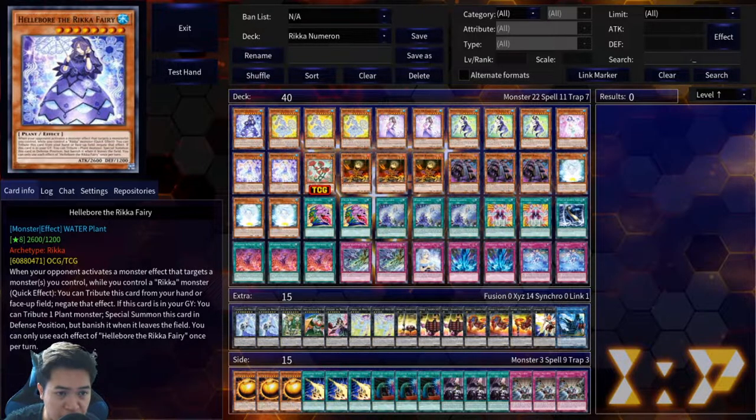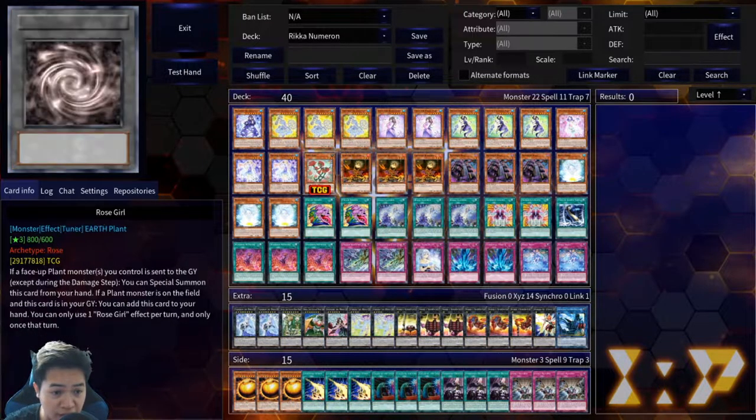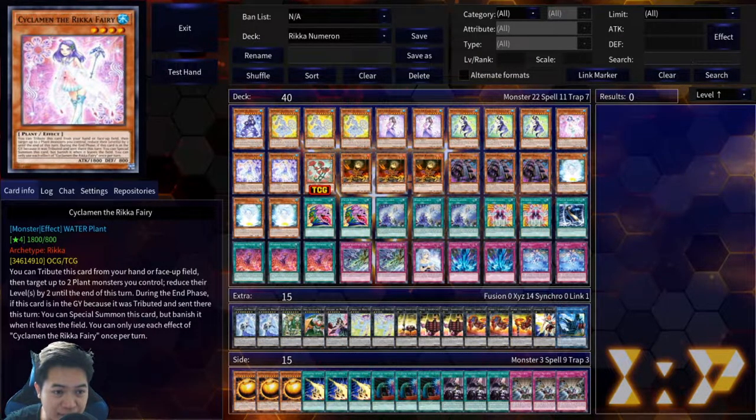So, Hellboard of the Rika Fairy — we're playing one. Three Snowdrops of the Rika Fairy, obviously you have to play three in this particular build because I am running Double Desires. Two Erika, same idea. Three Mudan — Mudan's the best card in this deck, you can get your spells and traps. One Stickleman — you're not gonna really need her as much; you kind of just use her to help make Strene plays.